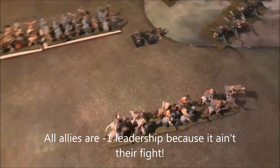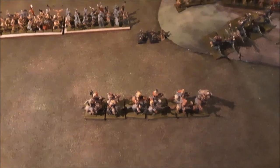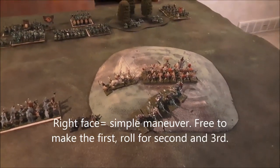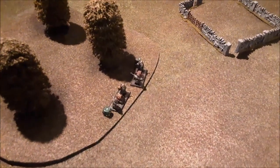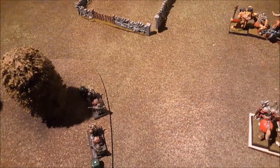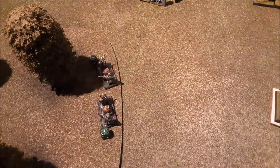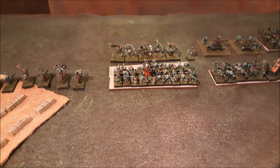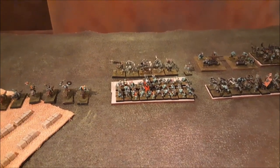You can see the allies have a leadership penalty, so the chaos dwarves are leadership one less. This unit did a right face and moved forward — it's a simple maneuver. You get one simple maneuver free as part of your movement or reserve movement; after that you have to dice for it. These are the chaos mortars. When they fire, they get a heat point. If you keep firing, you'll keep generating heat points, and eventually they're going to explode. So you have to pause them to let them cool back down.